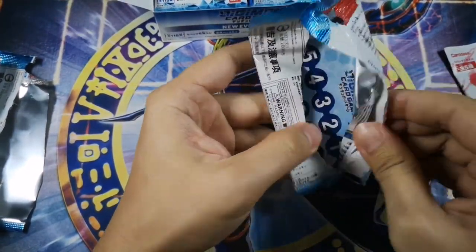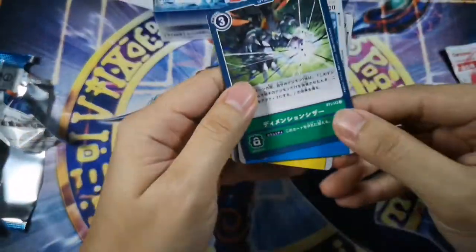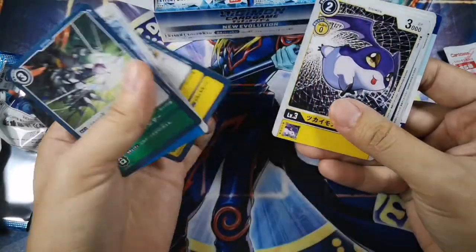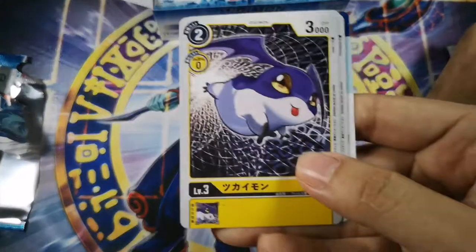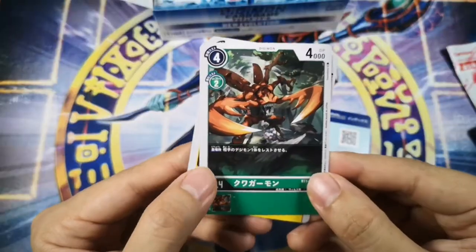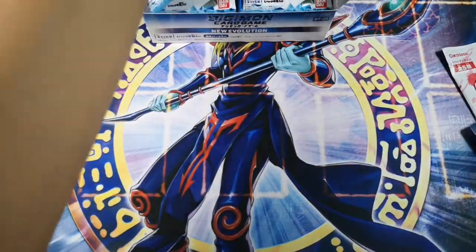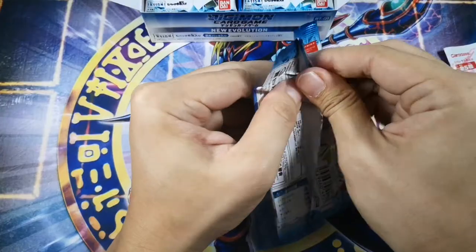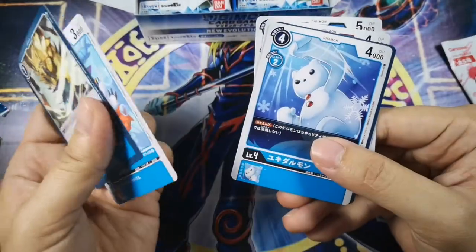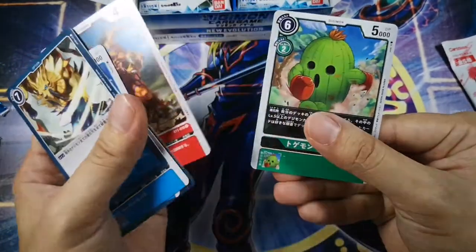I do not know what the rarity in this set is called. The packs are easier to open compared to Yu-Gi-Oh, I don't know why. Gorillamon, and this one — you would think it's Dark Patamon but it's not, it's Kuwagamon. And we have Mistimon, Gomamon, Potato Crush — funny name — Greymon, and Togemon.